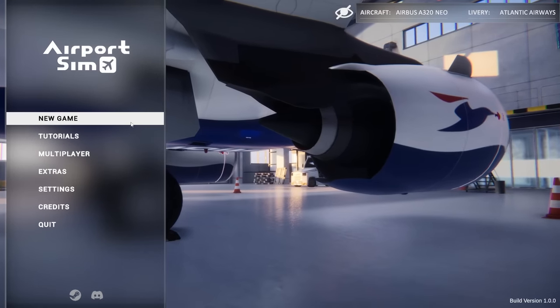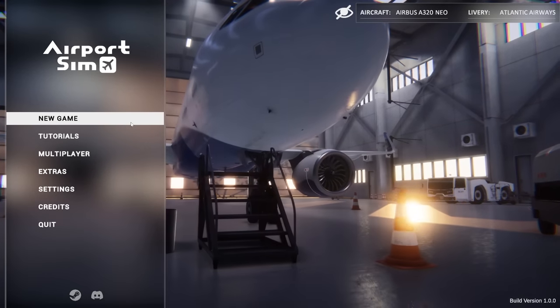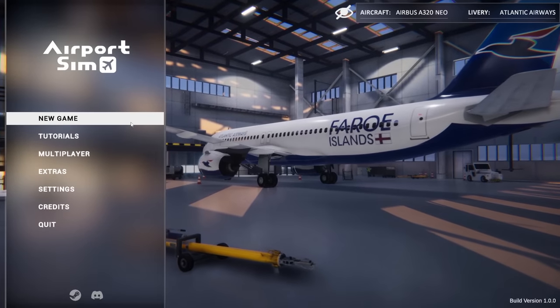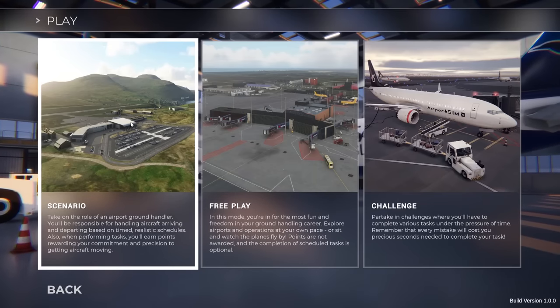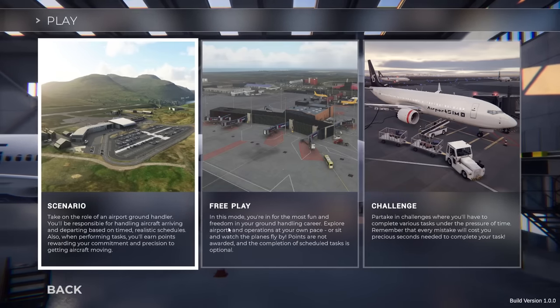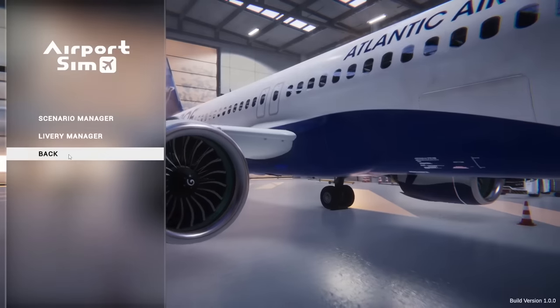You're able to create your own scenarios, share them with friends, and download other people's creations for things like storms — you can change the weather on the fly. From a giant rainstorm to a blizzard to a sunny day in a moment. There are lots of challenge modes including scenario mode, free play, and challenge mode, all playable solo or with friends, and you can create your own through the extras menu.